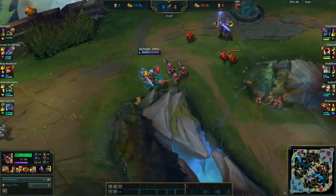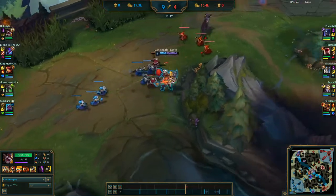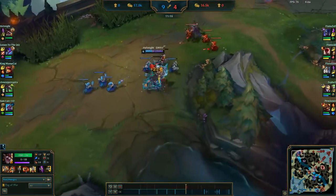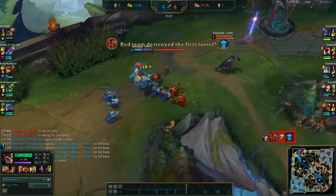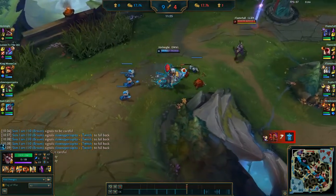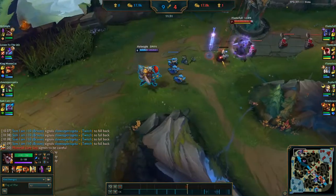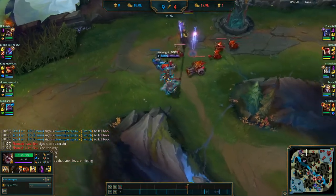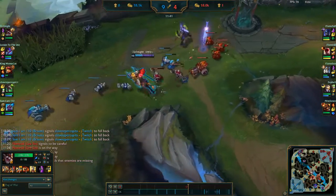Onto some item changes. Frozen Mallet's range slow has been decreased to make it a little worse on the kinds of champions building it — having the slow plus the health makes you just too impossible to kill. Relic Shield's health is being reduced to remove abuse cases in the top lane and reduce the strength of tank supports, which are currently all the rage in the bottom lane. Tracker's Knife has been removed from the game — the amount of additional vision it's giving professional teams is just too high and it's causing games to stall out as teams have almost full vision of the enemy jungle at all times. Its removal is not being replaced with anything at the moment, but Riot are looking for solutions on the PBE.